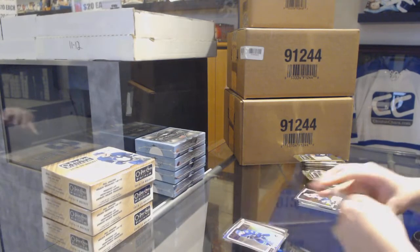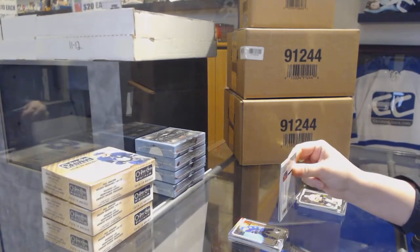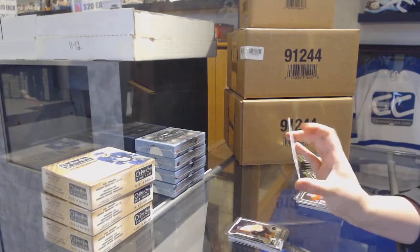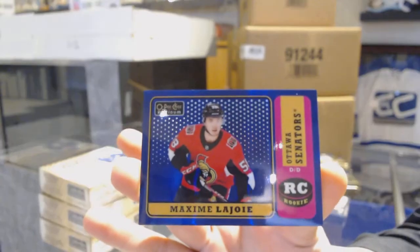Rainbow for the Canucks - Sven Berchi. Rookie for the Flyers, Oscar Lindblom, and a Blue Rainbow number 149 for the Ottawa Senators, Maxime Lajoie.